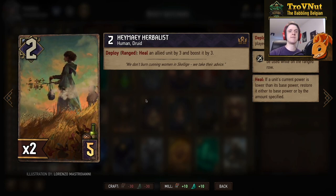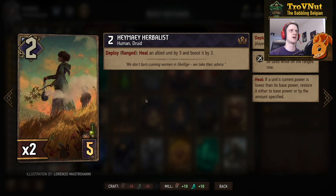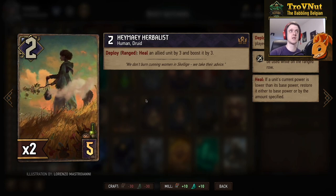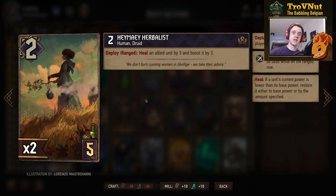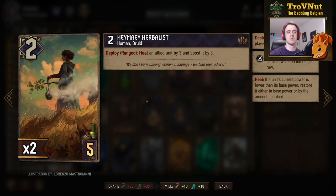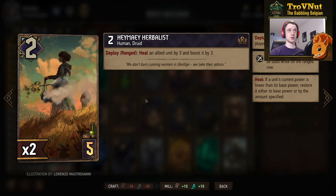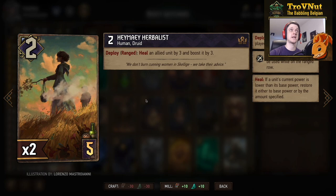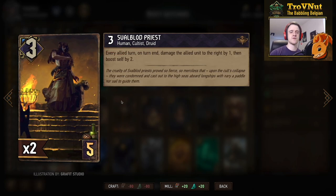We have one Heimei Herbalist in this deck as well. Since we're damaging ourselves, some healing is definitely useful. She starts at two power and gives healing if placed on the ranged row — you heal an allied unit by three and boost that same unit by three as well. The healing is limited by the unit's maximum power, but you get the extra three points on top, so possibly eight points for five provisions in a defensive manner.